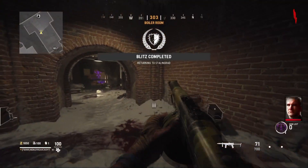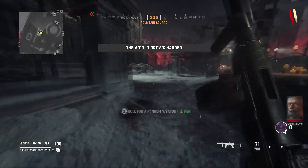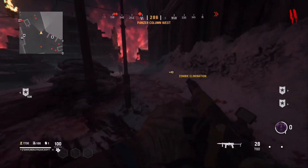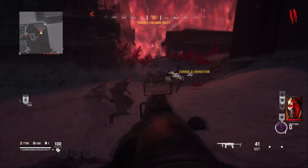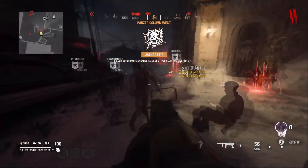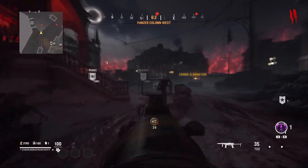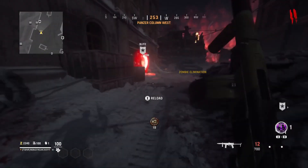Once the game ends, go back to stalling ground. Once you're in the spawn area, kill all the zombies before you go into the next blitz portal. There are a lot of zombies that spawn in the middle, but once you kill all of them, go over to the portal blitz.